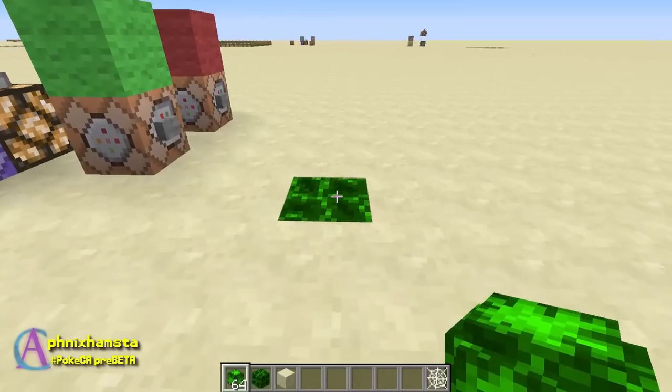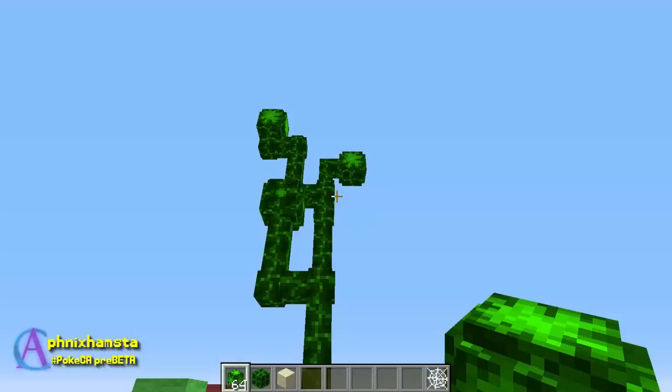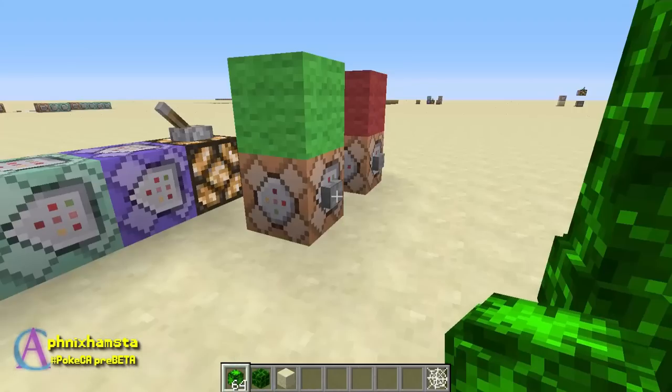And that's what I'm gonna do today with this chorus flower. It's textured green, but essentially what it's gonna do — it's got magical powers, well technically it does anyway — it's gonna grow into a beanstalk which is gonna extend infinitely into the sky, so let's give it a shot.